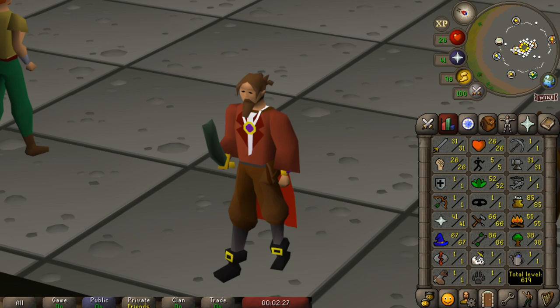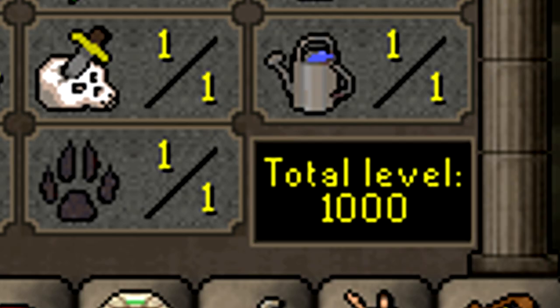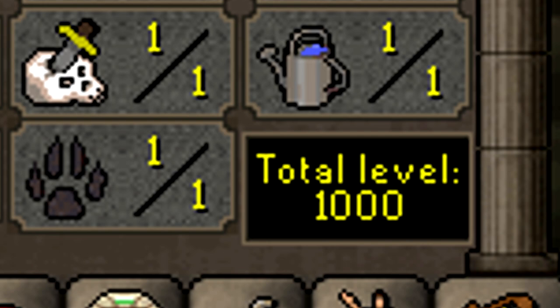Hello everybody, and welcome back to another episode of my GE-only account. In this series, my account is going to be locked to the Grand Exchange with only a couple of basic rules: no trading other players, no picking up items on the ground that other players have dropped, as well as never leaving the Grand Exchange area. The ultimate goal is to get 1,000 total level, which will require experimenting with interesting money makers, training methods, and anything else I can think of.